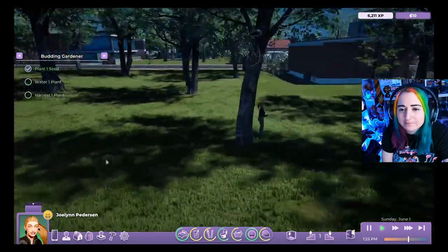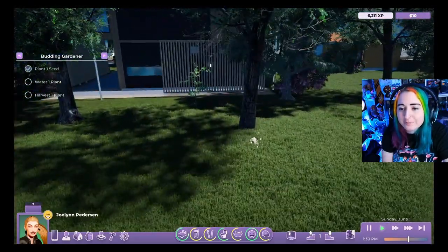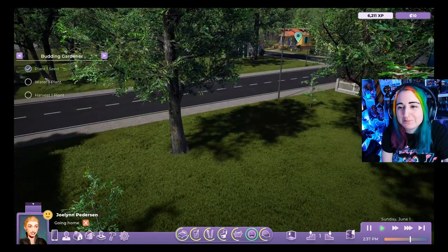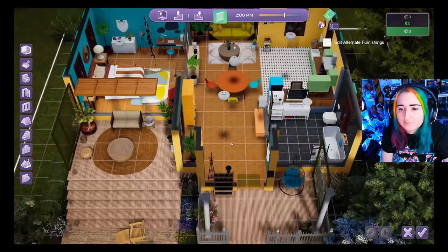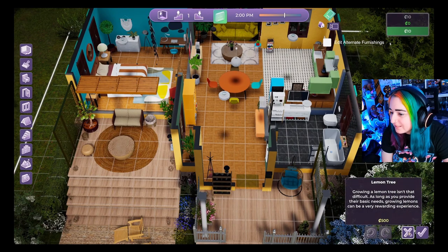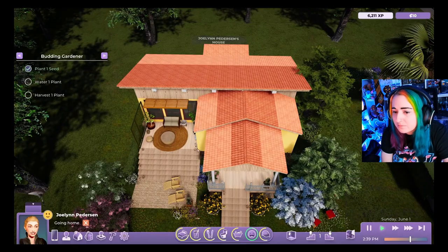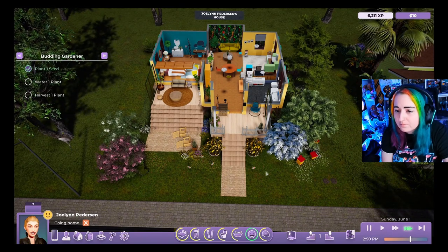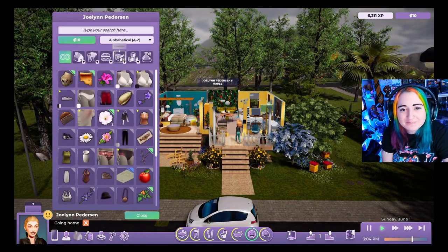The game is running pretty smoothly and Rod hopes it runs well on lower-end hardware too. He heads home, noting the character can teleport back to home — which they can't afford — and decides he needs to sell some things from inventory since the character has no money.